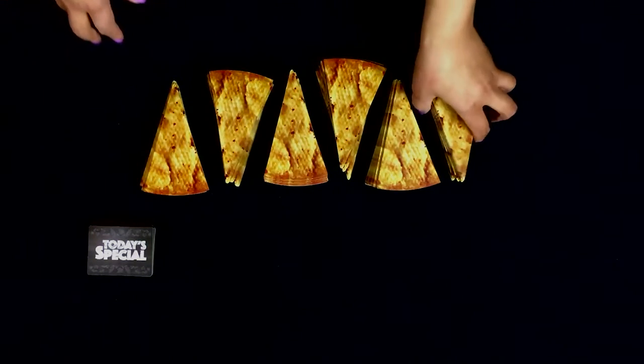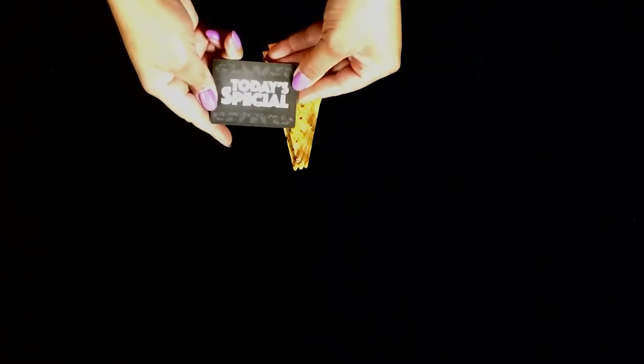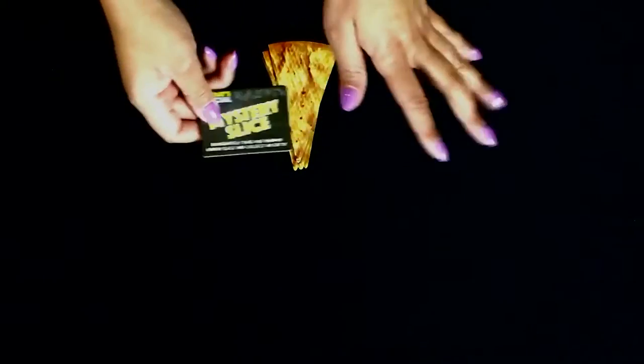Now we're going to get into gameplay. You want to select a first player — generally someone who's visited a pizzeria or eaten a pizza. We assign the today's special tiles face-down on top of each pile, so we don't know what they are yet, but you'll find out once you choose one. Let's say I'm the player who's going to start. First, I take a look at the special and read it out loud. The one I'm looking at is Mystery Slice: immediately take one random hidden slice and collect or eat it. So I'm going to put that aside for right now and use it when I create my pizza.